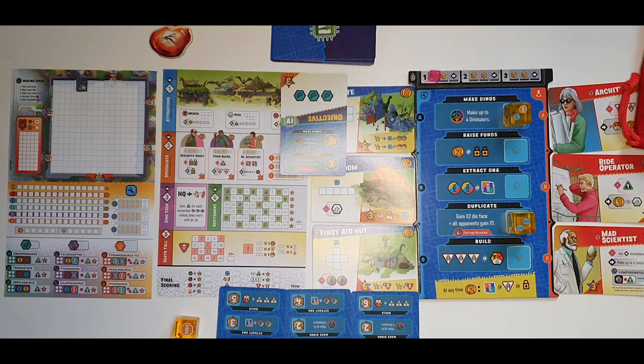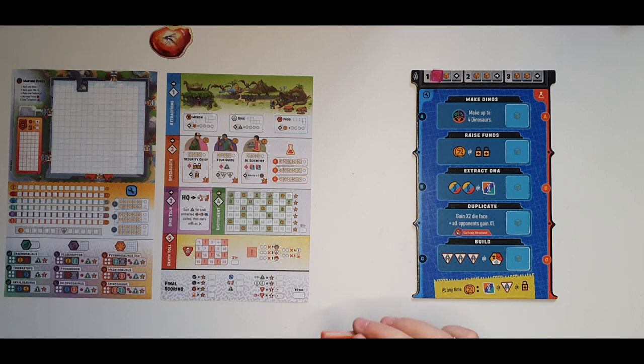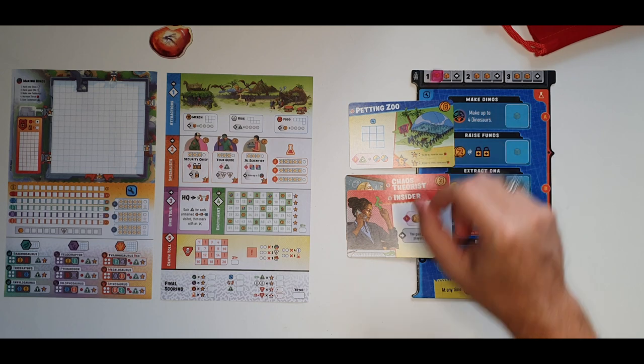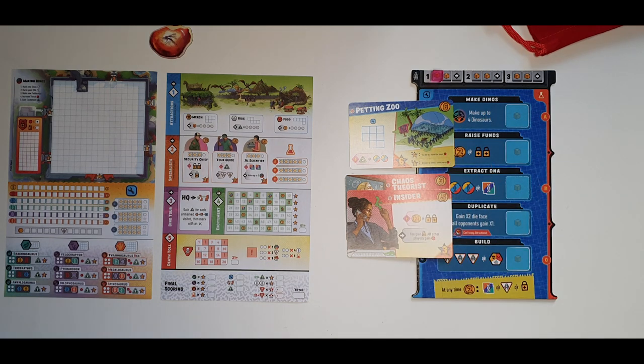There are no changes to the run-the-park phase for solo play. The AI only occupies two action spaces. When scoring, also score any of the three objectives you completed. Note that three cards do not work in solo mode and must be removed before playing: the Insider and Chaos Theorist from the specialist deck, and the Petting Zoo building card.